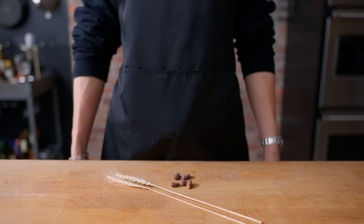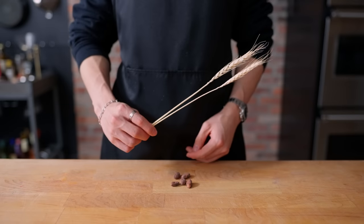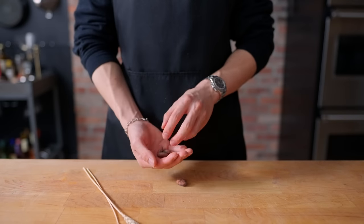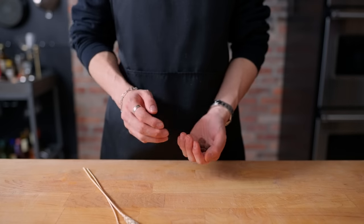Hello there, welcome back to another episode of Arcade with Alvin. Today, I'll be making the cookie from Minecraft. According to the game, all we need for this recipe are two ingredients: wheat and cocoa beans. Let's head over to the crafting table to get started.